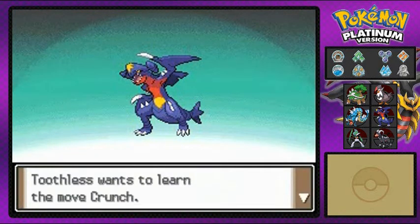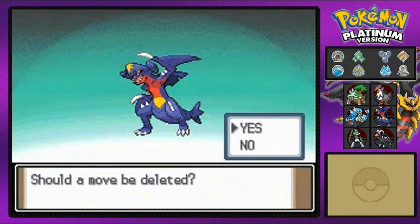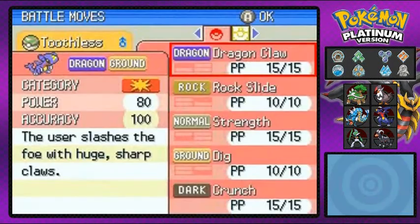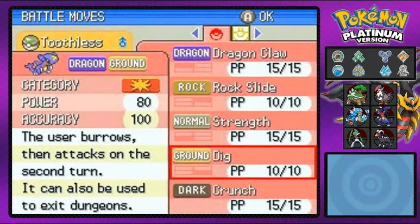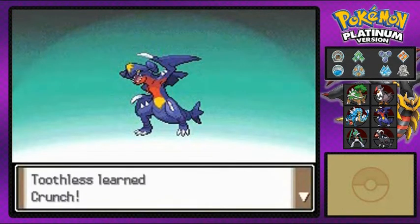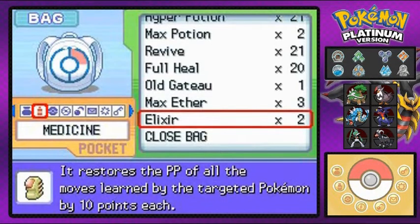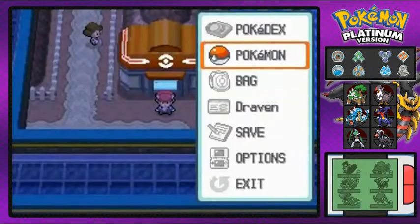This Pokémon is super strong and it's learning Crunch. I think I already taught it a few moves with a lot of move changing. I'm going to replace Dig with Crunch right here. I don't know what level it learns Earthquake, but off screen I went training and taught quite a few Pokémon new moves, took off a few HMs. We're going to be taking a small tour of Sunyshore City.